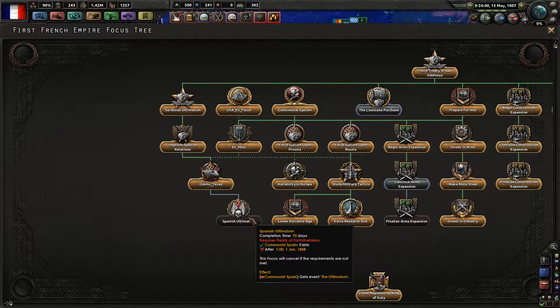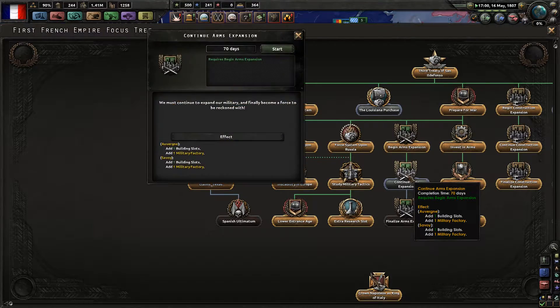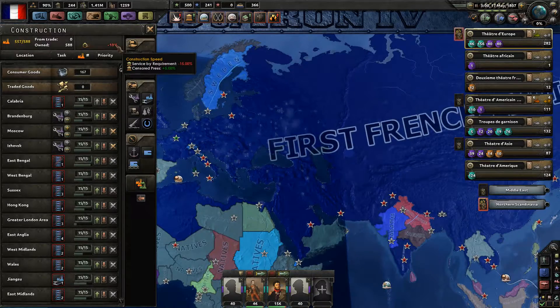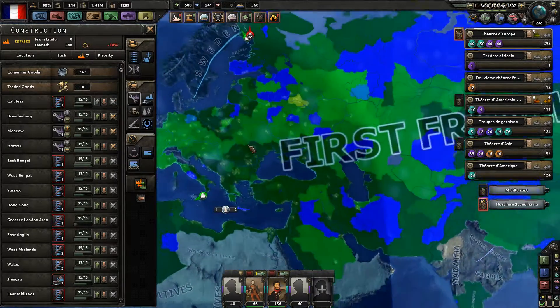We can't do the Spanish ultimatum yet. Let's continue our expansion. We'll need our time. We have 521 military factories.